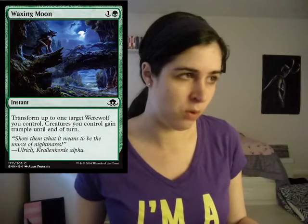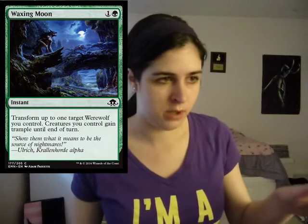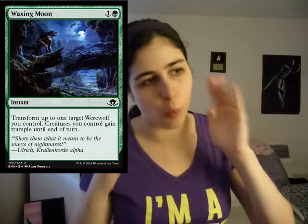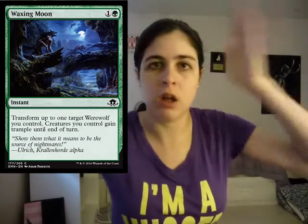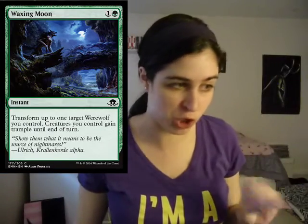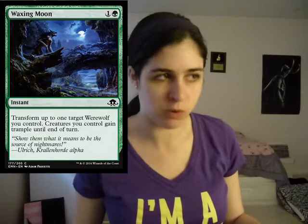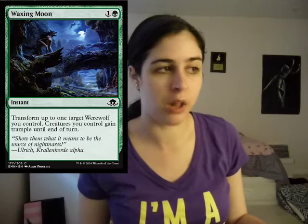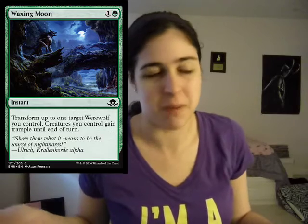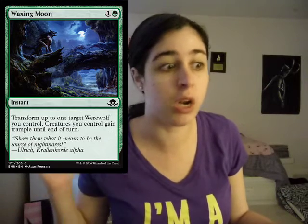Then we have Waxing Moon. This card is nuts. Even if you just don't have the werewolf thing going on, all of your creatures just get Trample for two mana. This card's insane — I'm so excited for it. It's making me stoked for green because green has become my favorite EDH color. Even casually for two mana, I don't care if you're playing werewolves or not — just get your creatures Trample. Definitely a combat trick to watch out for if you're playing against green.